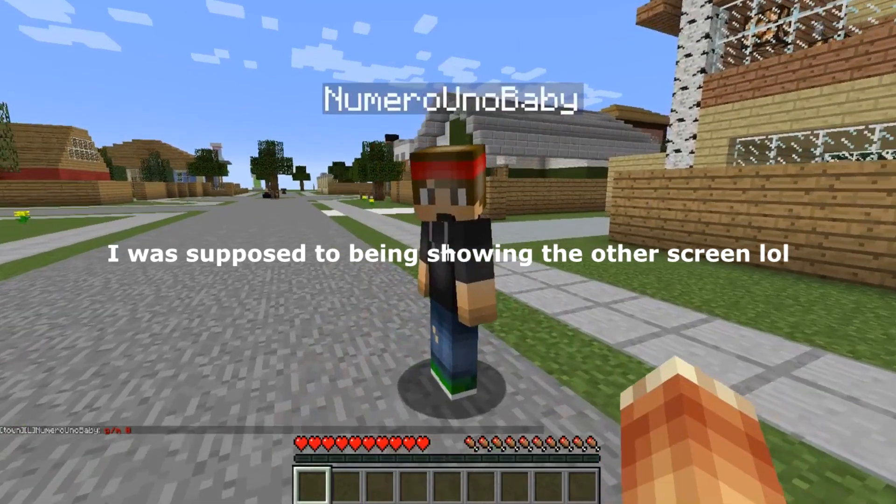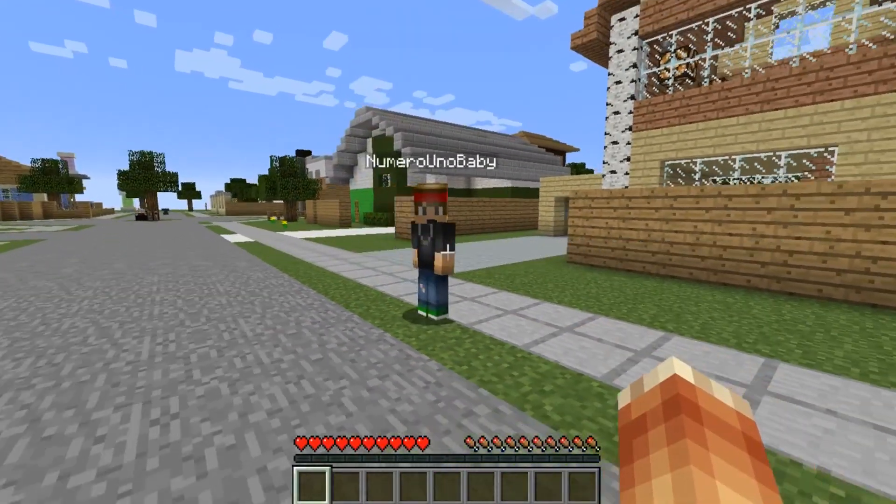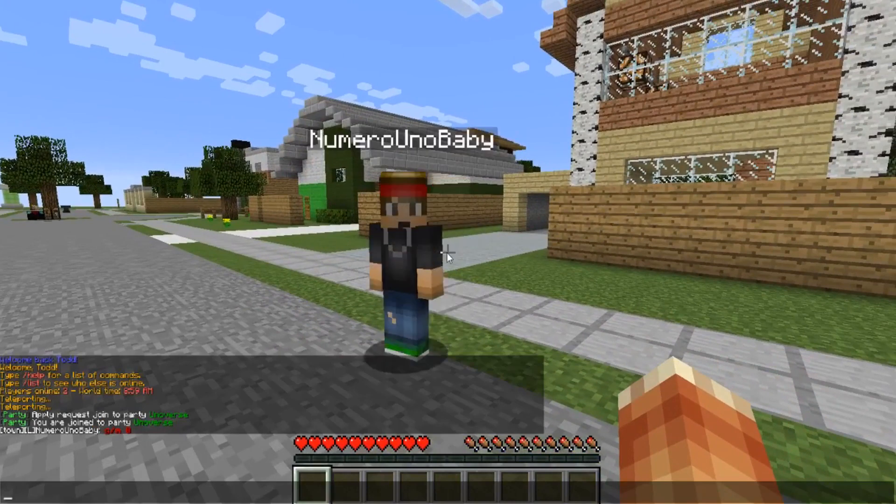Now if Todd were to hit me, as you can see I do not lose any health — that's due to friendly fire being disabled. Pretty cool. Let's go back into the game party menu.